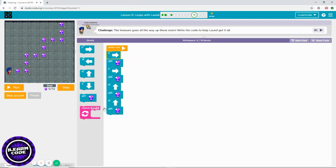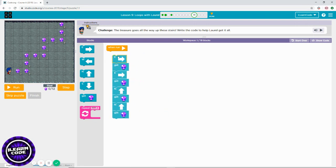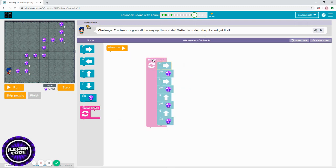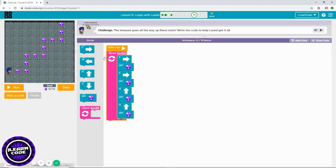The pattern I have in my workspace is repeating and will keep repeating. I could finish without a repeat block, but why waste time? Let's use the repeat block. How many times do you need to repeat? One, two, three times. That's how you solve this challenge.